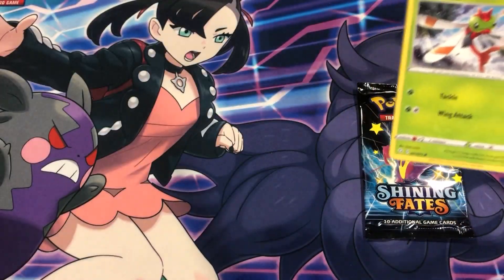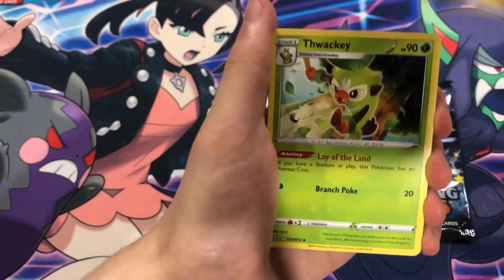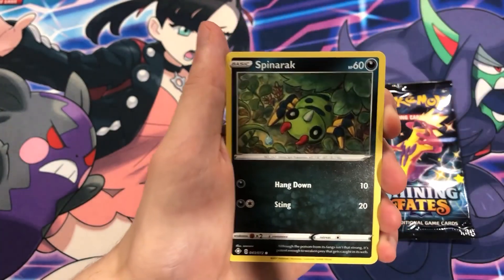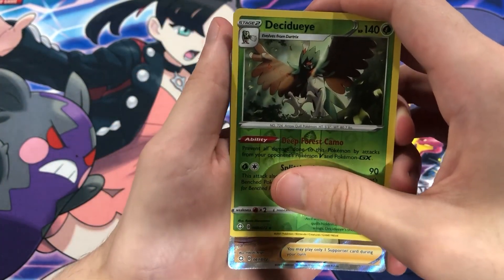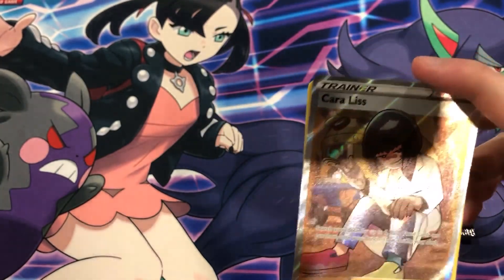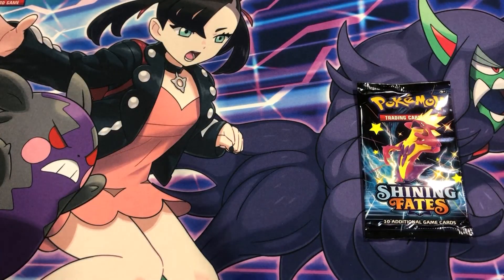I think I just sucked all our good luck away though. Don't think we're going to get anything good in these last two packs. But let's see - Rusted Sword, Arboliva, Yamask, Copperajah, Morpeko, Horsea, Spinarak. We did get something - Klara Full Art Trainer. We'll take it. I did say I wanted trainers, but this is probably the last trainer I wanted because all the other ones have such amazing art. I don't dislike Klara's art, but I like the others a little better. But hey, we'll take that.